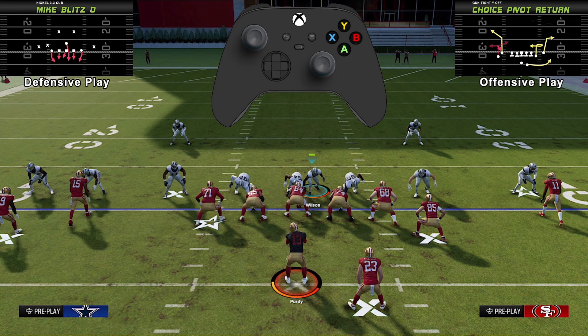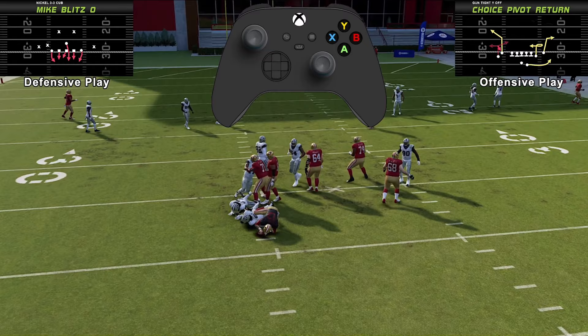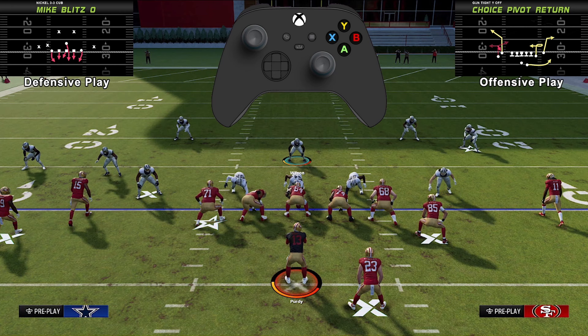Let's go ahead and run this, and then we'll go into the X's and O's of the play. I'll show you a little bit more how the blocking and everything shapes up with this particular defense. Right there you can see I get pressure on the quarterback pretty quick, so let's go into the X's and O's of the play.